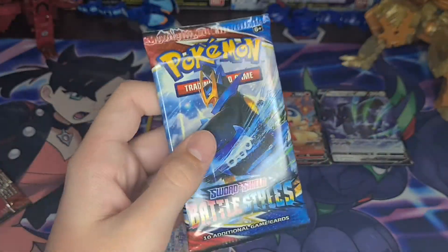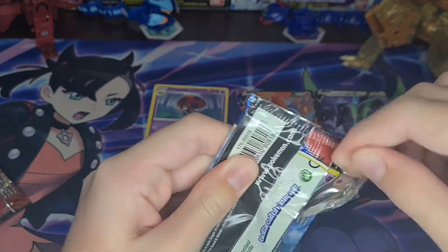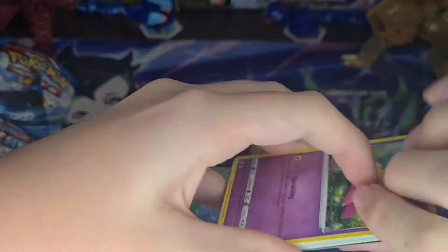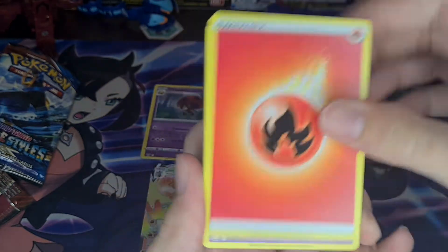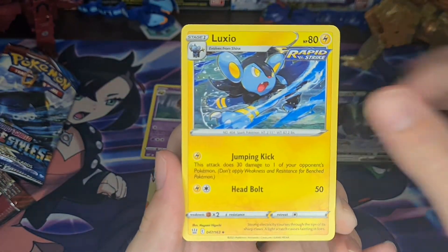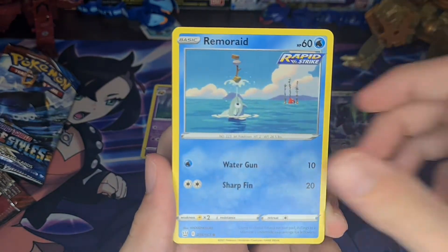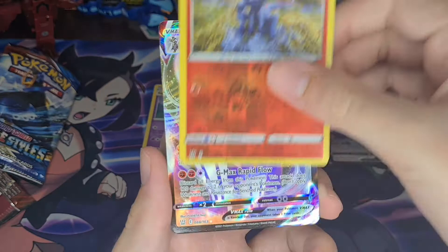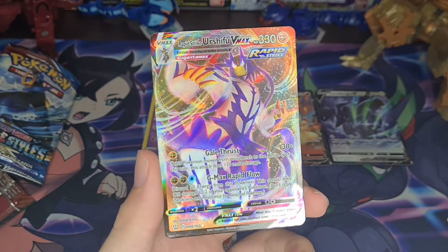Final pack — can I get something else? Four from the back. Grumpig, Luxio, Spupa, Slowpoke, Romantus, Remoraid, Cubone, Porniard. Rapid Strike Kirshifu VMAX. Look at that.